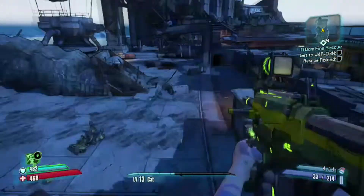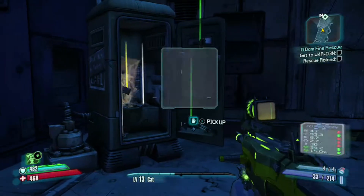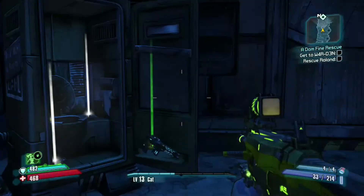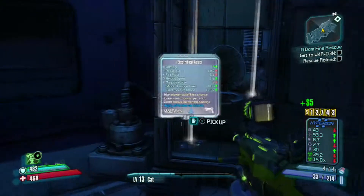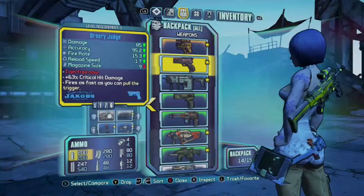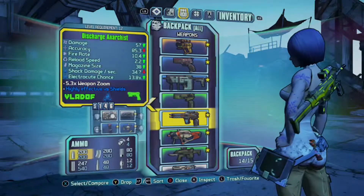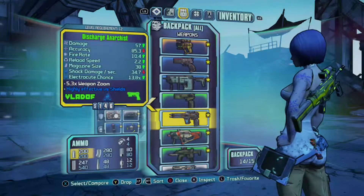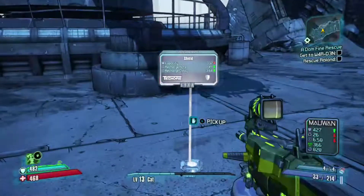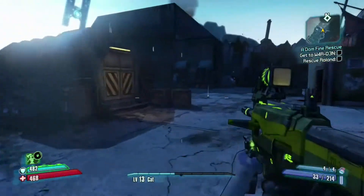Little tip for you guys: there's a vault symbol here — this is the only one in this area, so grab that and you will get caught in the vault. Head up here and there are two nice lovely ammo crates — grab some ammo from there. There's a locker here as well — open that up. Oh, look at that pistol! Hello nurse, beautiful — we're going to take that. It's a really good Vladof pistol, which means it's got a high fire rate, and it does shock damage, so we're going to keep that.